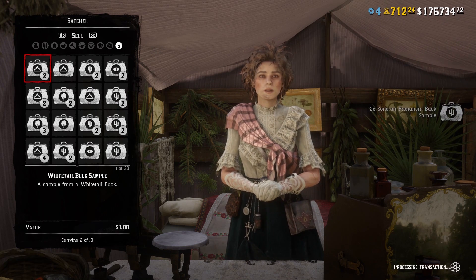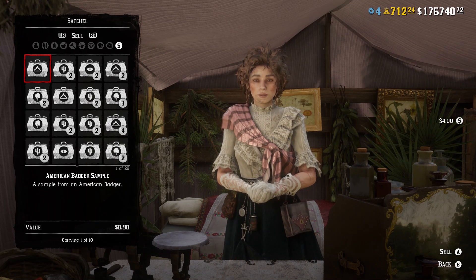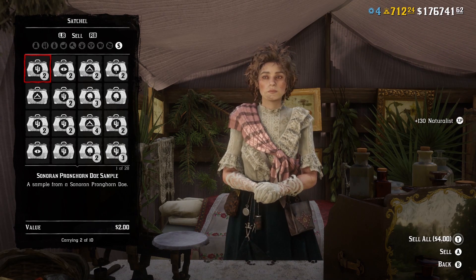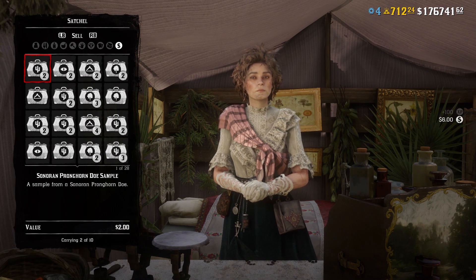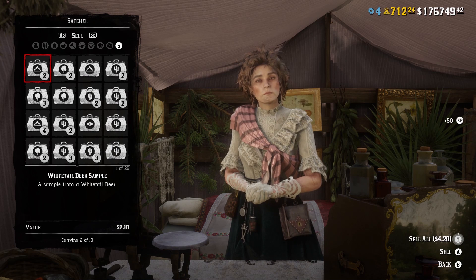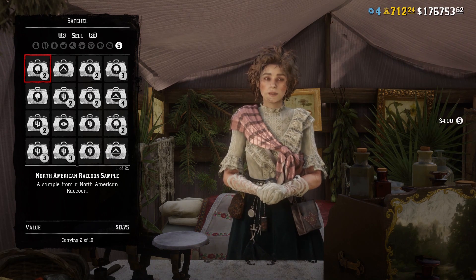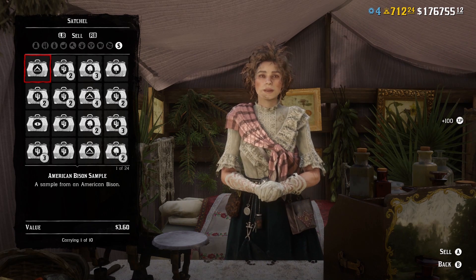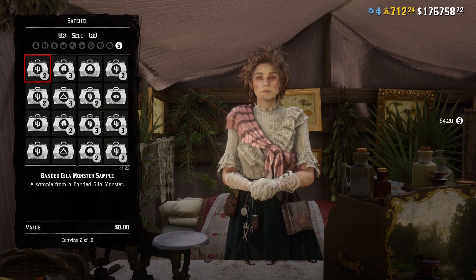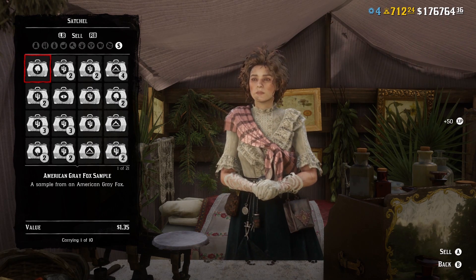When getting the sample itself you don't get any XP, but once you sell it to Harriet you can get 65 XP. Samples are very similar to collectibles — you store them in your satchel and you can get 10 of each type, so 10 of a white-tailed deer, 10 of a cougar, 10 of a bison, and so on with every animal. Note that sedatives do not work on extremely small animals or birds — it will just kill them straight away.